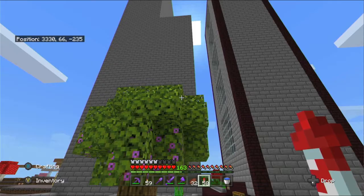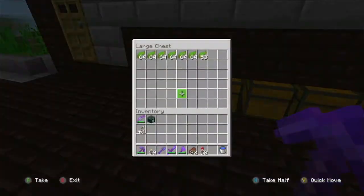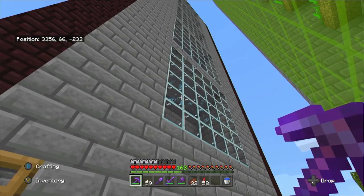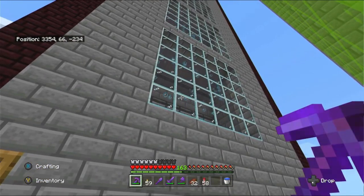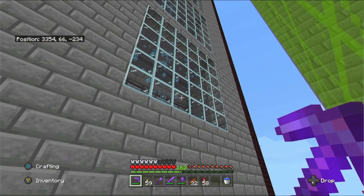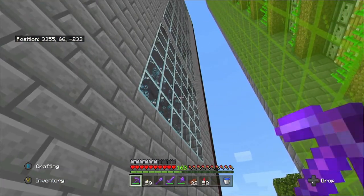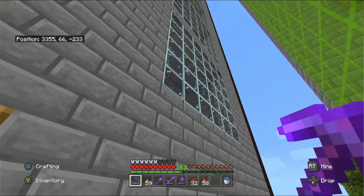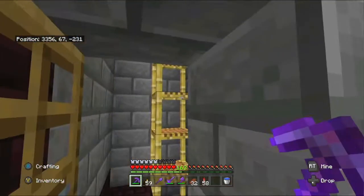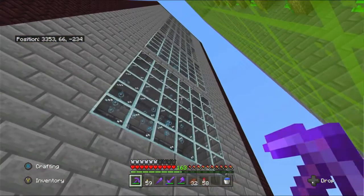I'm back and I've finished the kelp farm — it's currently going. It's two double-wide columns: the back column is where the kelp grows, and then there's a bubble column at the front. When it grows, the opposite flow pushes it forward into the bubble column, up to the top. To make the flow on a double-wide, you have one flowing into one slightly lower, and that one flows backwards too, into a water stream at the back, flowing all the way down through a drop tower which feeds into hoppers and then into these chests.